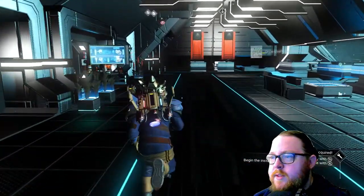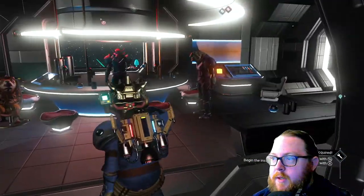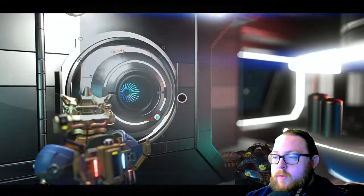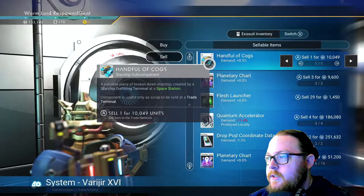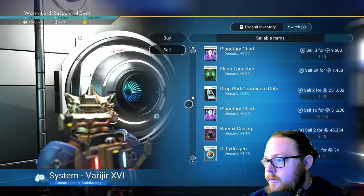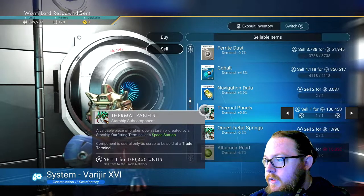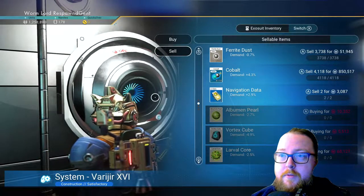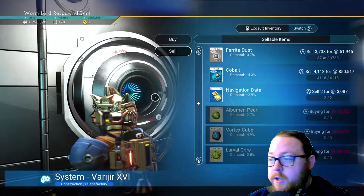To sell the scrap parts, you can do this on either side of the space station. If you want to stay on this side, just go to the door at the end and come in here — the layout back here is always different, but just locate the galactic terminal. The other side of the galactic terminal is just out in the open. When you're at the terminal, go to sell and sell all the things you just got. We just went from 130,000 units to 1,258,890 units just by scrapping one ship — it's amazing.